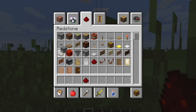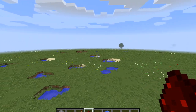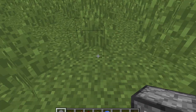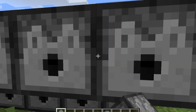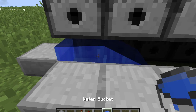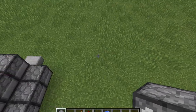What you need for this cannon again is some dispensers, a torch, some repeaters, some redstone, slabs, and water. This isn't really a new cannon — it's just a bigger version of what we had back there. You'll put dispensers going all the way across — five of them: one, two, three, four, five. Then dispensers on the top again like this. Put slabs all the way across, then fill this place with water. You want it all to be source blocks — you don't want it flowing anywhere.